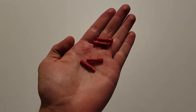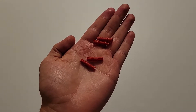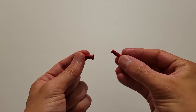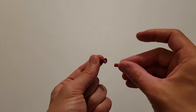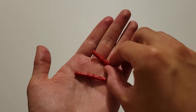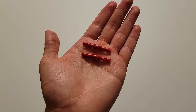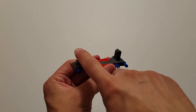Now you'll be needing two of those red pieces that are part pin and part axle, and two of those red pieces that have a pin and an axle hole on top. The first thing you want to do is insert the axle part of this red piece into the axle hole of the other piece, so you should have two identical pieces. Now you want to insert those all the way through these two top holes.